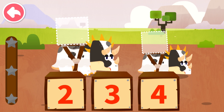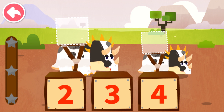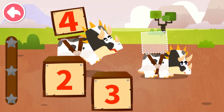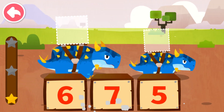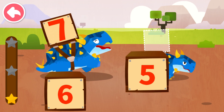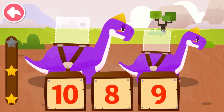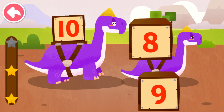Dispatch the box with the maximum number to Big Dinosaur, and the one with the minimum number to Small Dinosaur. Four, two. Seven, five. Ten, ten, eight.